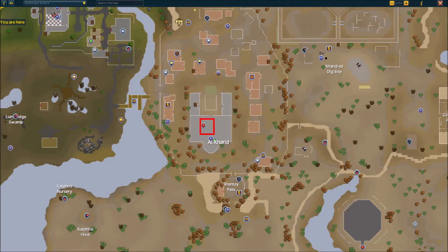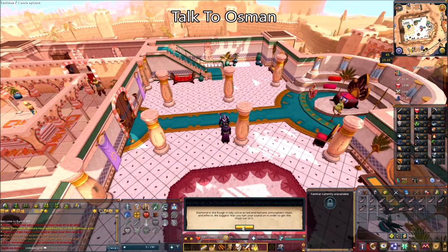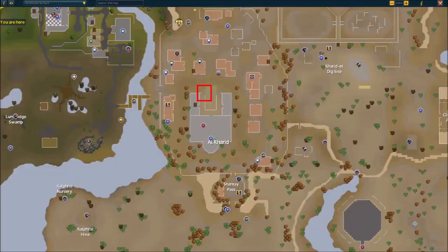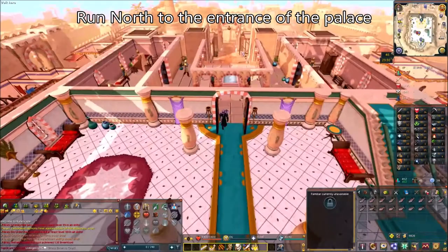To start the quest, you're going to want to go to the Al-Kharid Palace and talk to Osman, who is located on the bottom floor. Talk to Osman, who can be found standing near the pole on the ground floor, and it's going to give you the option to accept the quest. Accept the quest. Once you get done talking to Osman, he tells you to go find Ozan, who's standing just outside the palace. Run north to the entrance of the palace and talk to Ozan.